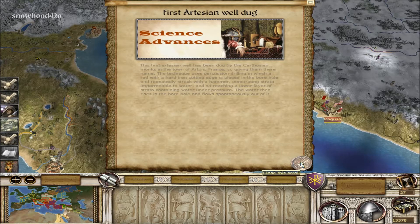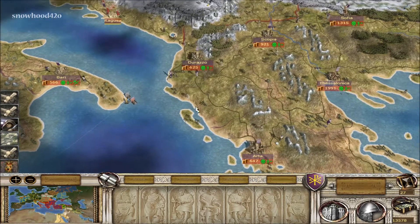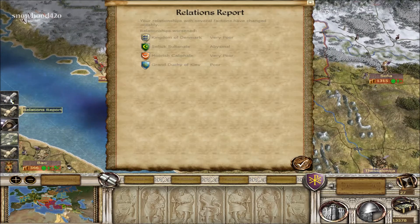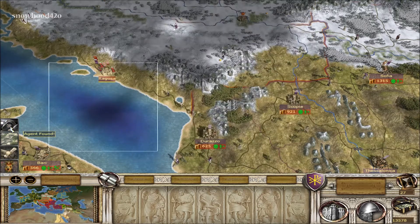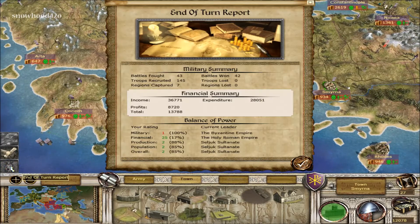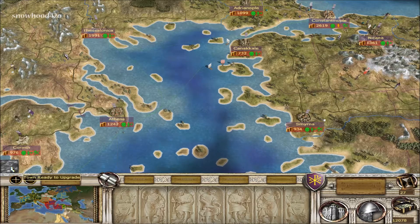Hello and welcome back everyone. As you can see, this is not Rome 2 — this is the Byzantine Empire played on Medieval 2 Kingdoms expansion using the Stainless Steel mod. I think I might be one of the few YouTubers doing Rome 2 right now that are actually going back and playing their old campaigns. We're back into this action because you guys still want to see this — it's still awesome, we're pulling ahead, this is the strongest faction.